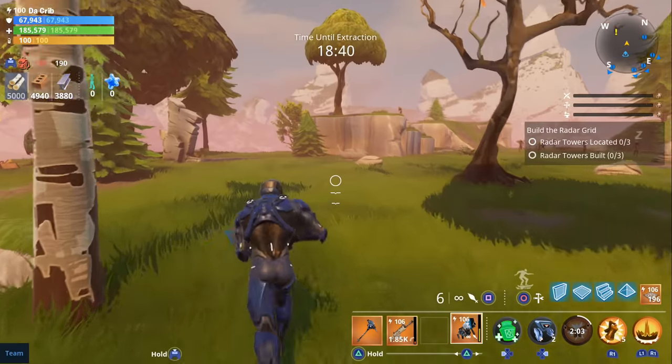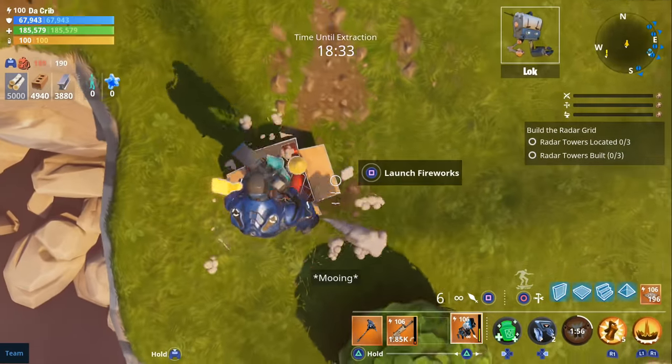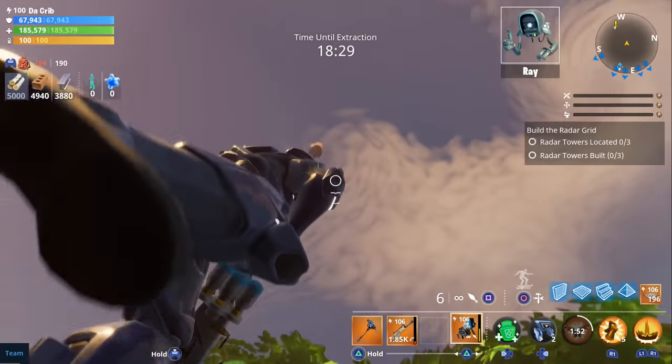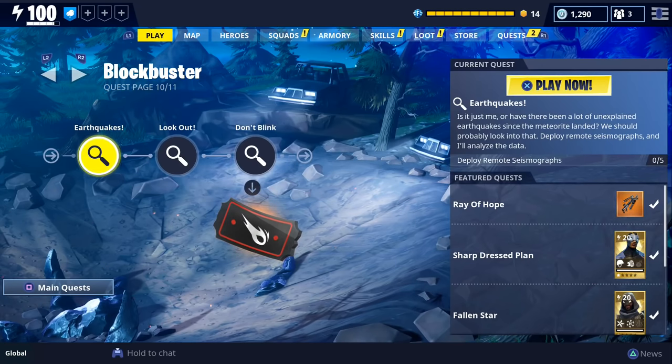All you have to do is launch 11 fireworks, and I believe this can be completed in any zone. I was able to launch six fireworks on my first mission, which was a build the radar mission in the suburbs, and launched the remaining fireworks on a rescue the survivors mission also in the suburbs. It took me two missions to complete this quest.